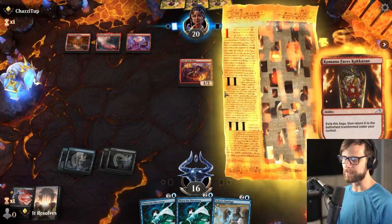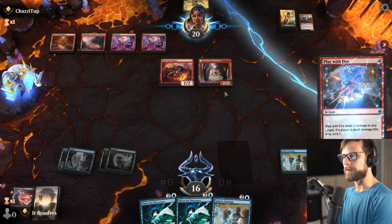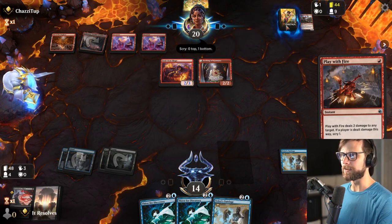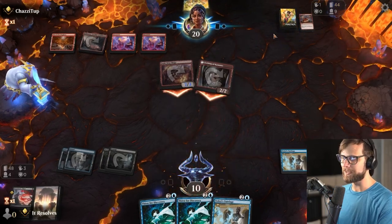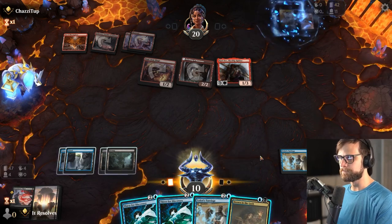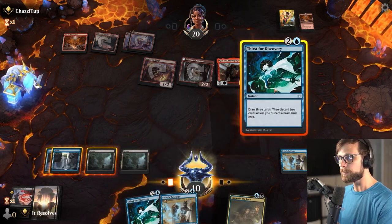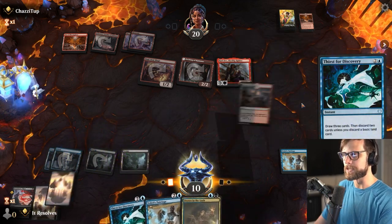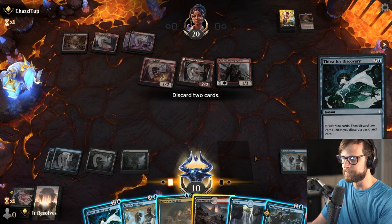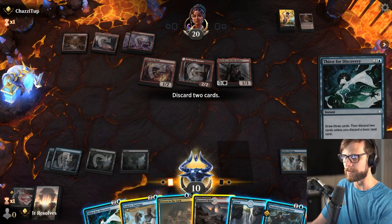They still get to hit for quite a bit. They're going to scry and throw it on the bottom. My expectation is that's probably a land, although they could be going for Den of the Bugbear. I think I do want to go for the Thirst and hope we draw a blue source — that's going to be the best option for us because it allows us to do a little bit more. We will discard the land. We do need to win the game at some point, so we need to keep some of our mill outlets.